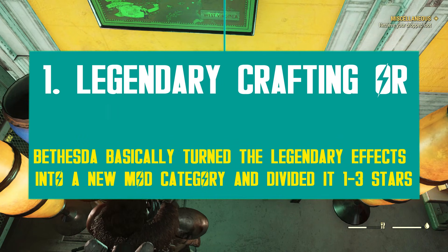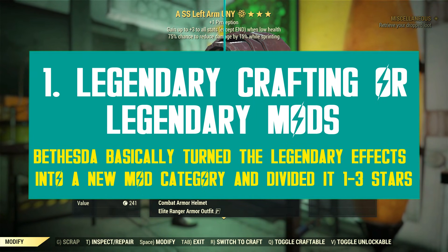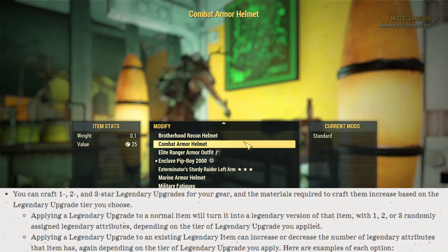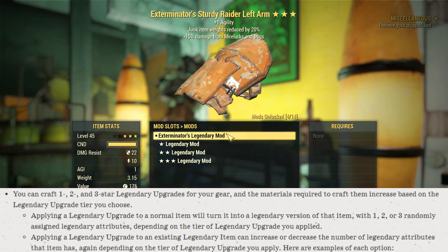So what's this Legendary Crafting System everyone has been talking about lately? It's basically a set of new crafting options Bethesda enabled, which allows players to craft or upgrade most gear in-game.